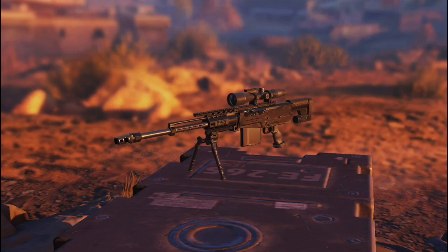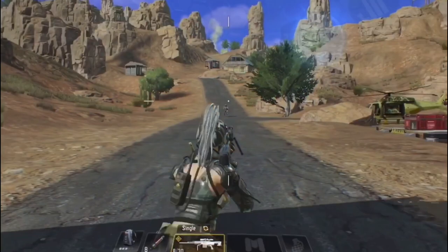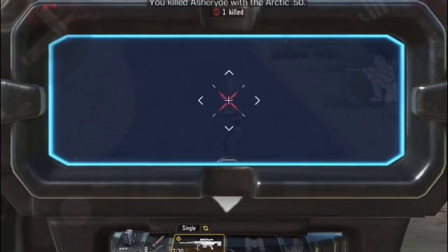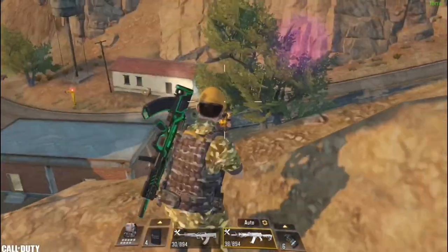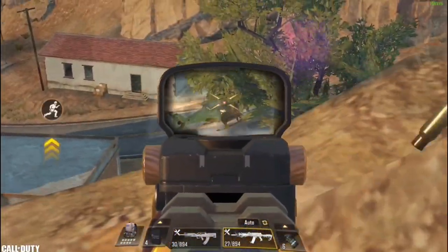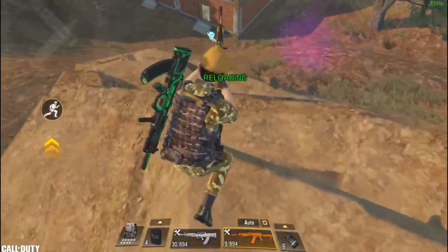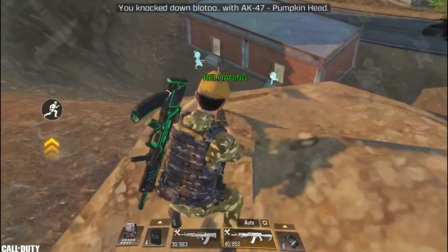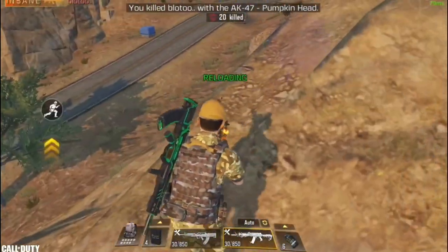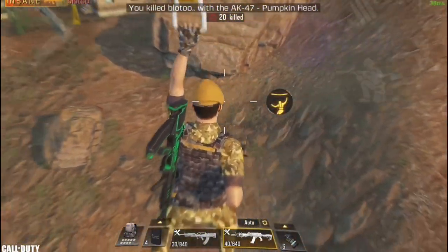In number 4 we have the exotic Arctic. This gun got a nerf this season and became a bit harder to control, but it can still one-shot enemies with level 3 vest and 150 HP if you aim for the head. The nerf came because many players started spamming it in season 12. If you're a good sniper you shouldn't be affected. I still consider it one of the best weapons in the game. Even though it's a golden weapon it's not as rare as you may think, and you can find it both as ground loot and in airdrops.